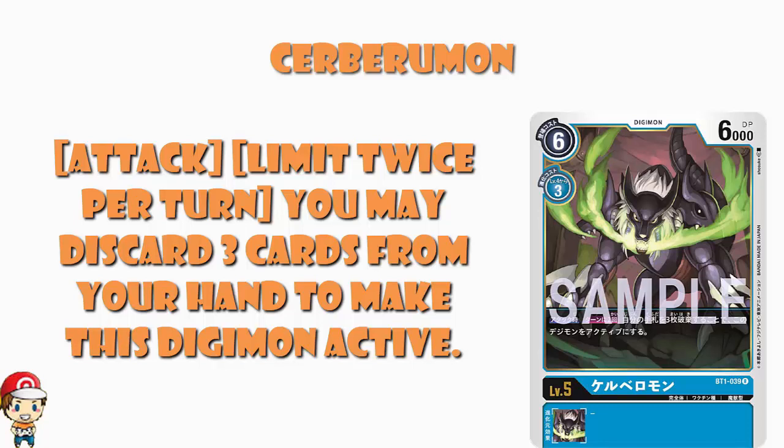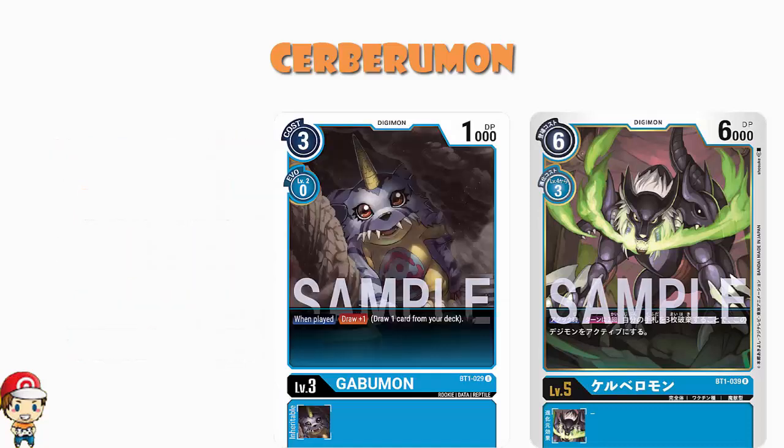Yeah, that's potentially broken. That is potentially ridiculously over the top, stupidly broken. Now, we're going to need a bunch of drawing here — we're going to want to draw some cards. I showed you the Gomamon from New Evolution the other day that lets you draw a card when you play it. You draw a card when you evolve, and a card when you play that. We've not seen much in the way of really increasing hand size — we're going to need a bit more. If we get some really good draw cards, this becomes stupid, because you essentially get to attack three times during your turn.